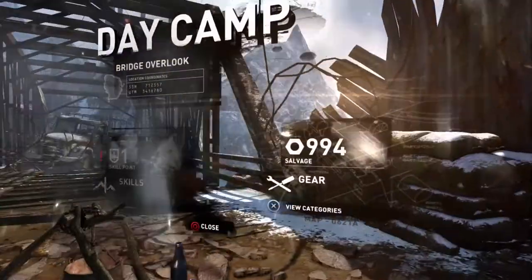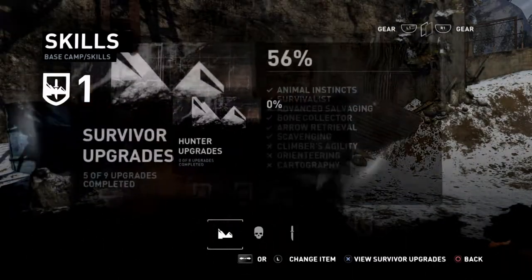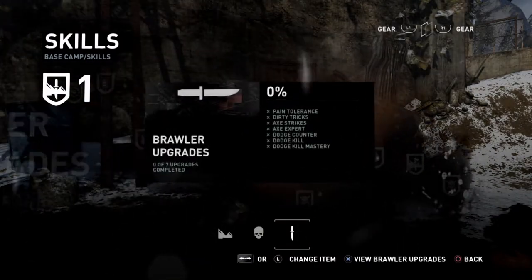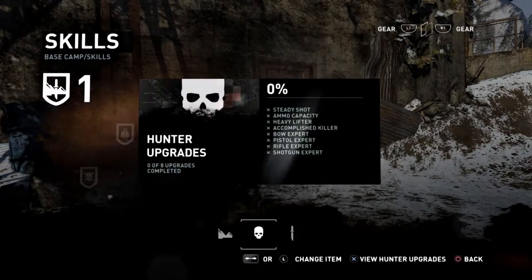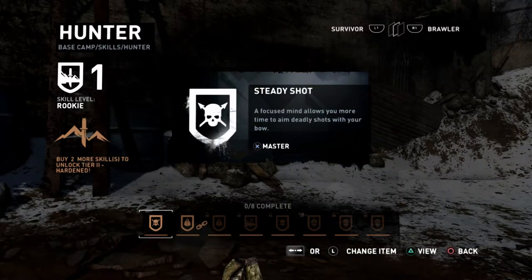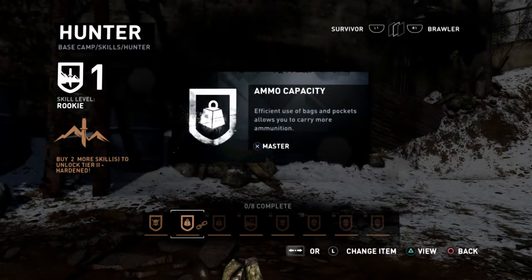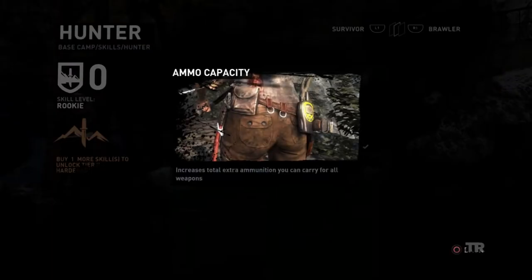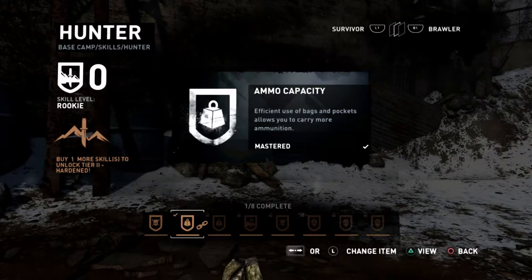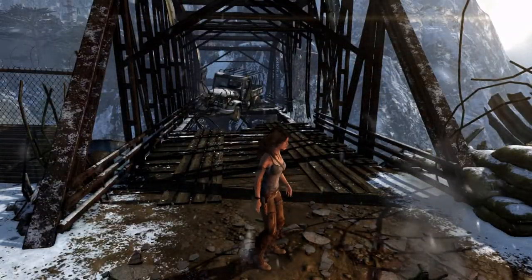I got a skill point. Survivor upgrades, hunter upgrades, brawler. Let's go with hunter — what does this do? 'Focus: allows you more time to aim your shots.' I might actually go with that. Let's go with this first — increases total extra ammunition you can carry for all weapons. Nice. I only have zero left now. I should probably focus on hunter upgrades.